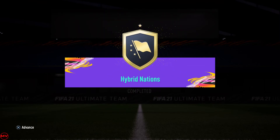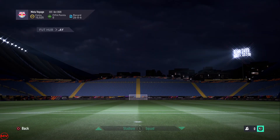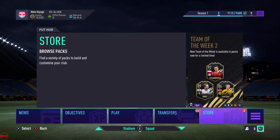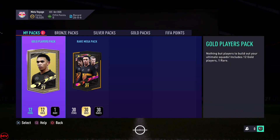I do recommend doing Hybrid Nations first before the other advanced SBCs because it's very easy to get these packs, and who knows - you might pack something that will fund you more than enough to build a team and complete the other advanced SBCs. I'm going from smallest to biggest as usual, let's see what we get, hopefully something nice because this did take a while to complete.